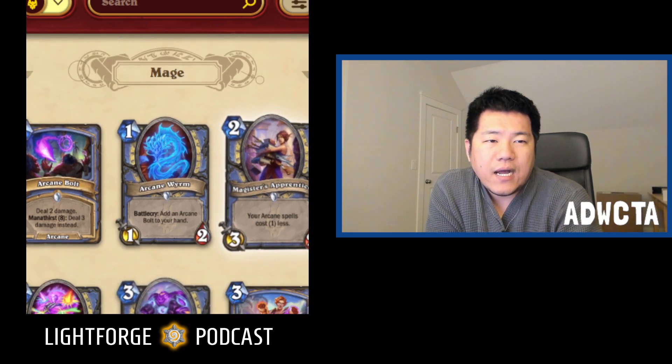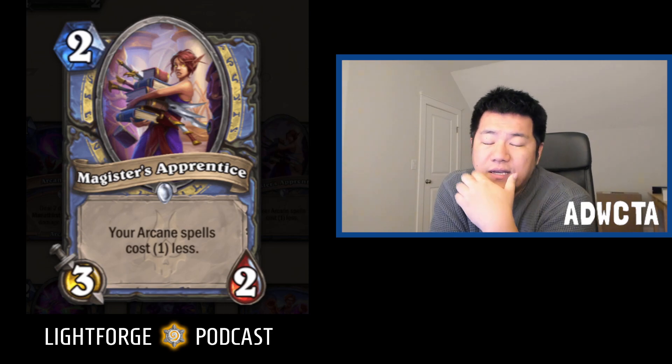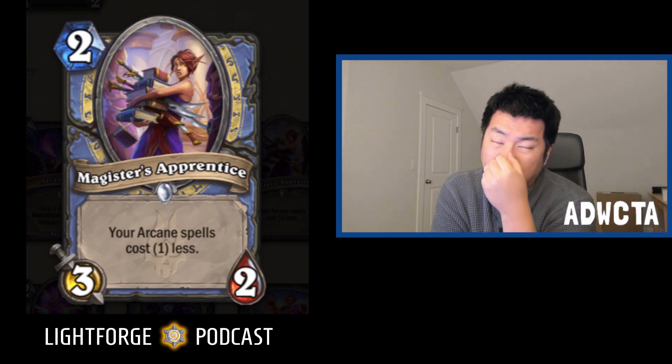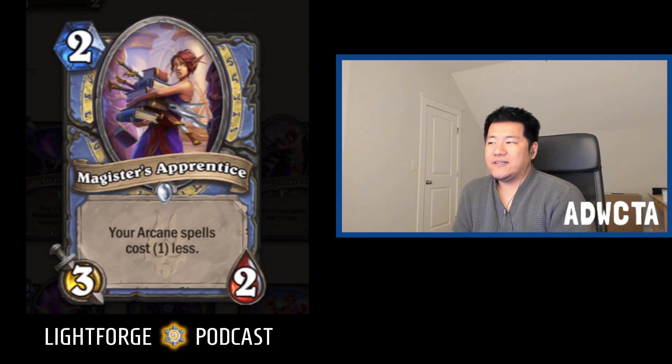Two more cards. One is Magister's Apprentice, a common two mana three-two: your arcane spells cost one less. This is Sorceress's Apprentice, but rather than all spells it only works on arcane spells. Sorceress's Apprentice was nerfed to four mana for wild reasons, so I guess this is a more controlled version. In Arena it doesn't really matter that much. Magister's Apprentice is going to be less good than Sorceress's Apprentice but still okay. It's a C. It's a very good thing to play with Arcane Bolts, which are one mana and therefore become zero.